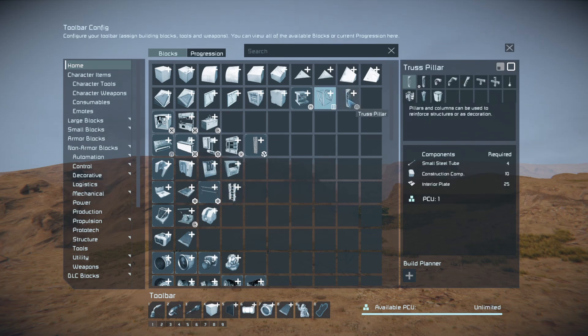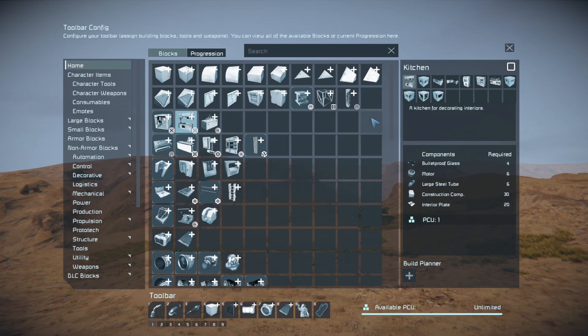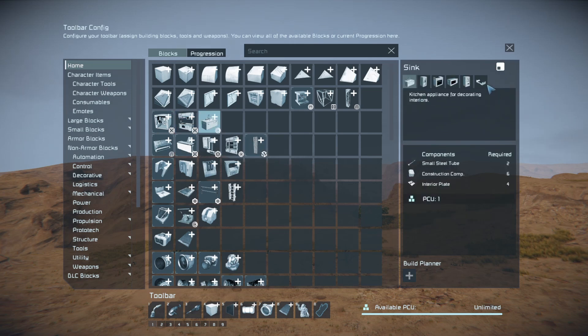When I'm building I tend to use all the decorative blocks together, so there are some duplicates and some that I've moved into this group — it's all the stuff I normally make my habitation and living quarters out of. On the small grid, the bed wasn't in here before, so now the bed is included.